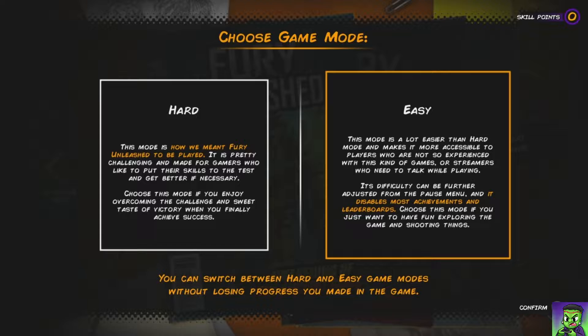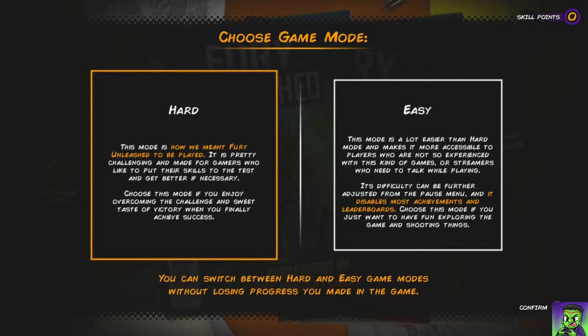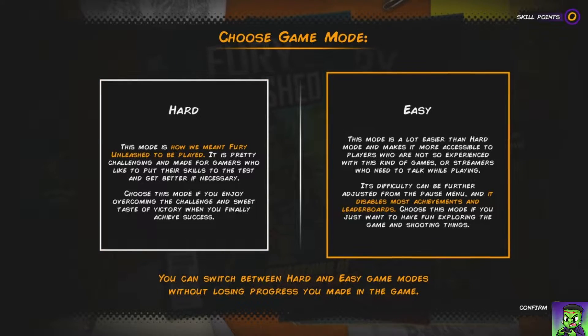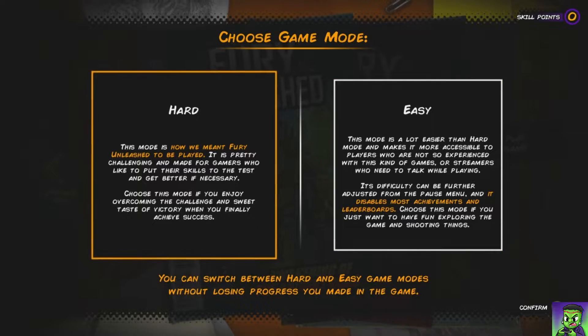They have hard mode and easy mode. Hard mode is how they meant Fury Unleashed to be played — it's pretty challenging and made for gamers who like to put their skills to the test. Easy mode difficulty can be adjusted in the pause menu and disables most achievements and leaderboards, making the game more accessible. So let's just go with hard.